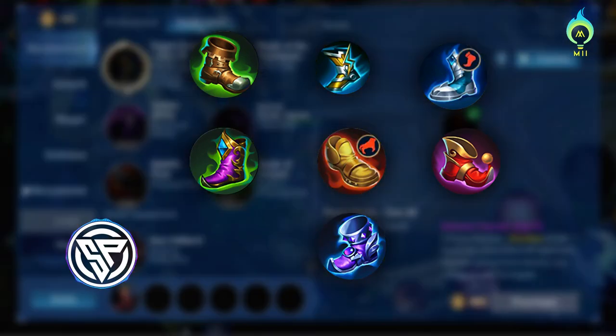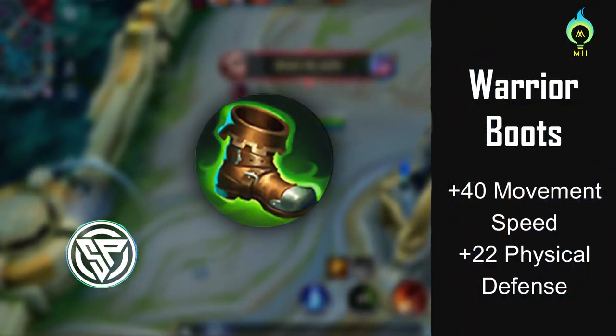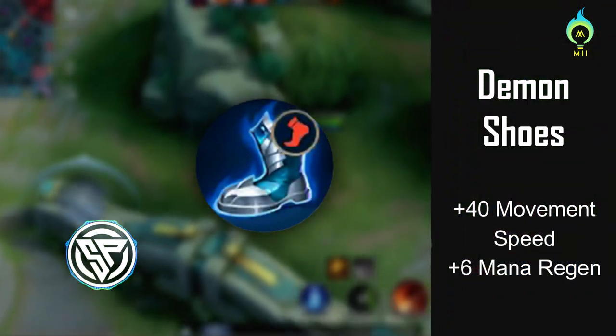In Mobile Legends, we have good boot options: Tough, Magic, Demon, Swift, Rapid, Arcane, and Warrior. Here is a detail: Warrior Boots give physical defense, Tough Boots give magic defense, and Demon Shoes give quick mana regen.